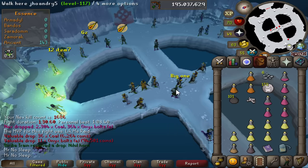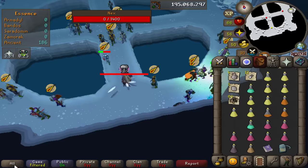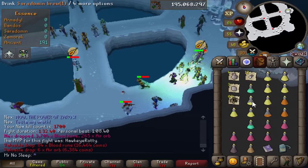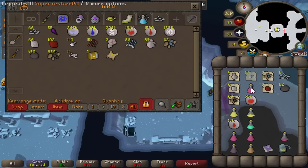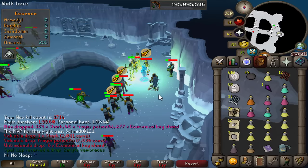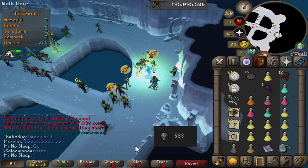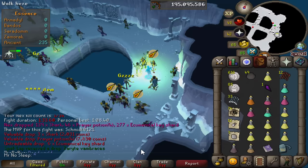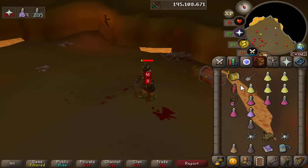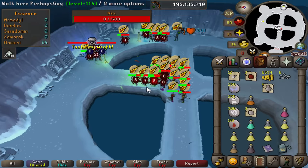I couldn't imagine killing Nex over 10,000 times, let alone 14,000. But if you're brand new to Nex, coming to the FFA worlds you never know what can happen. I've seen it so many times where people below 100 KC receive a life-changing drop, and it's not just below 100 - it can be anywhere up to 900 or even over a thousand. It's really cool when you're brand new - you never know what can happen. Nice average kill count of 563 receiving those vambraces.